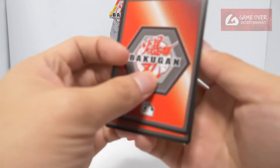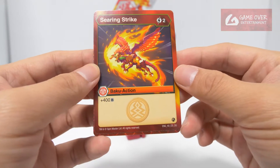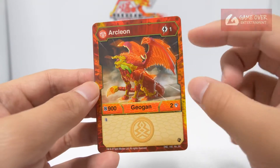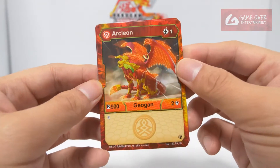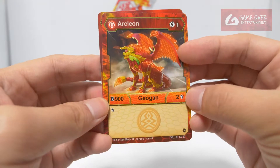So what cards did we get? Searing Strike — 2 energy. It's a Baku action for Pyrus, plus 400B. And we get the Arcleon — the Pyrus Arcleon Jogan card. 1 energy, plus 900 B power and 2 damage.